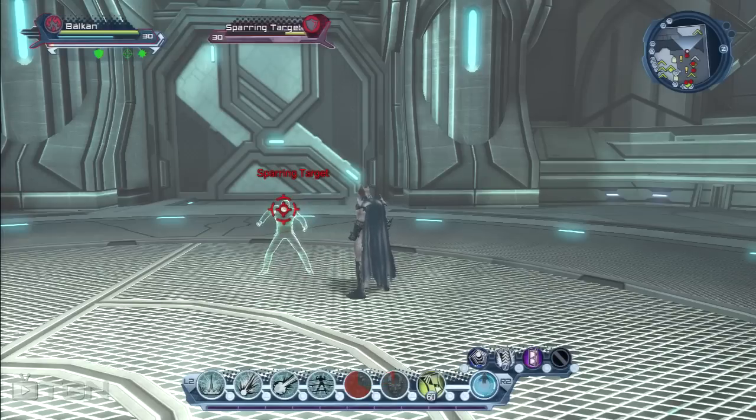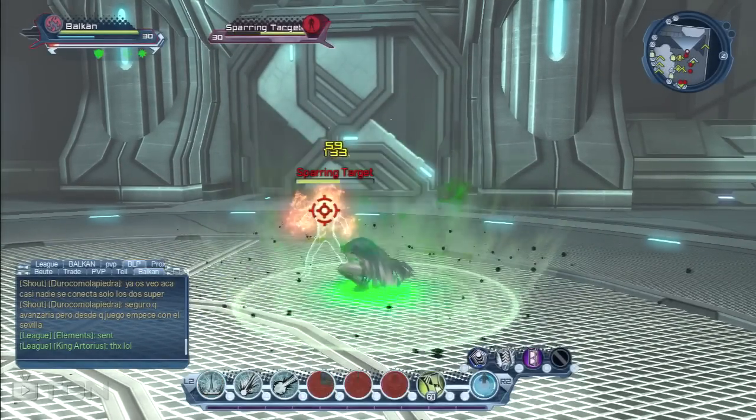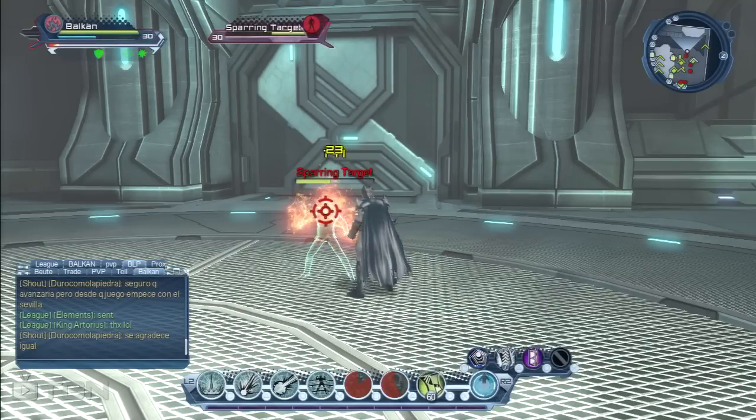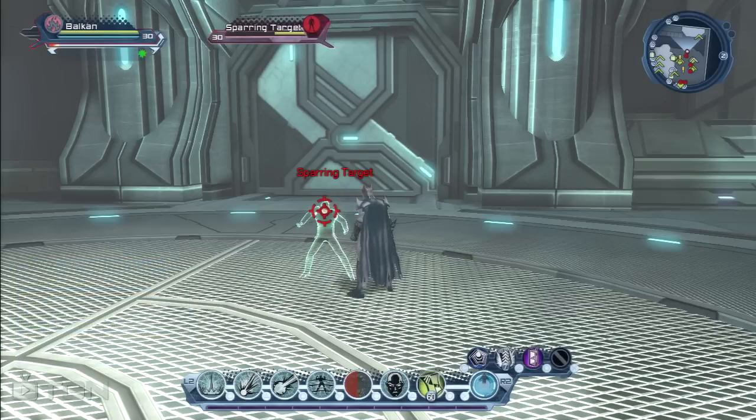So first you have to use Gauss Grenade then Cryo Foam. I will do this combo again: shoot Gauss Grenade, shoot Cryo Foam, Neo Venom Boost, Intimidation — but you can do this quicker. Then, like in my older video, you have to do this after this combo. All the time, and if you see your Intimidation is gone, you start it again and complete the new combo.